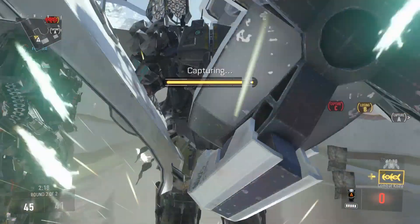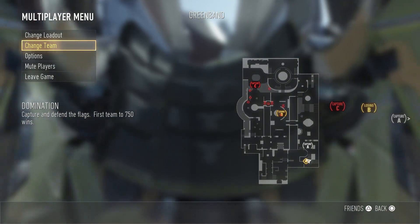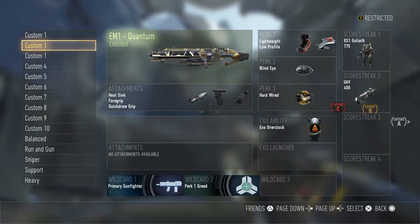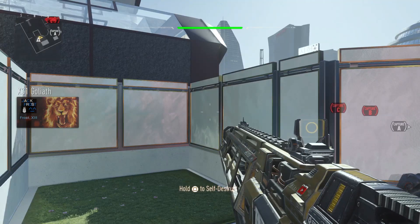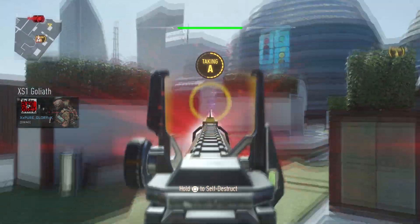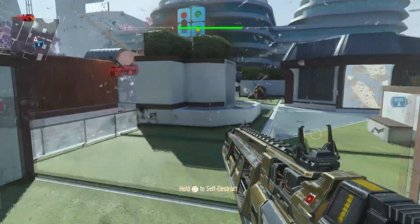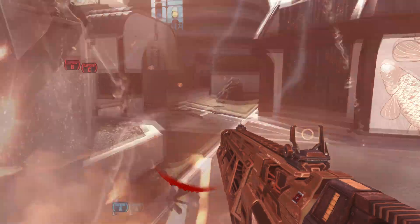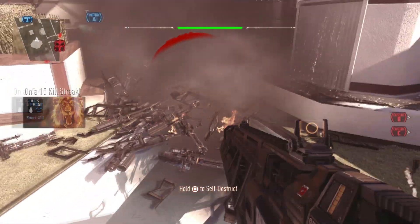Just to recap: hold Square, and the second this yellow bar fills up and you start getting into your Goliath, hit Start or Options, hit Change Loadout, then hit Custom 2, then do it one more time except Custom 1. So you're going to originally be using your Custom 1 class that you got the Goliath on, get into the Goliath the second that yellow bar is done, hit Start, Change Loadout, Custom 2, then Start again, Change Loadout, Custom 1.